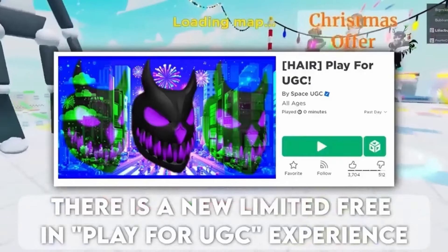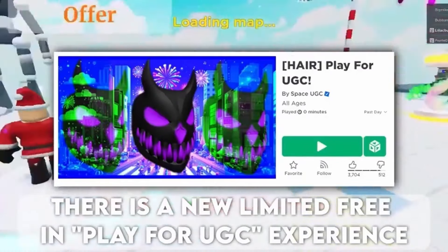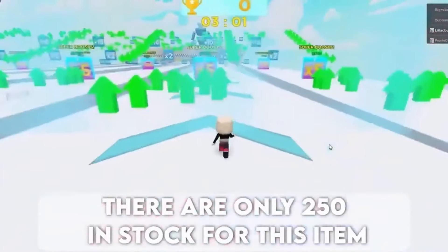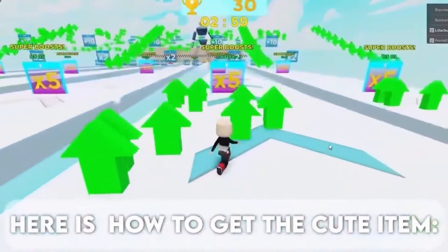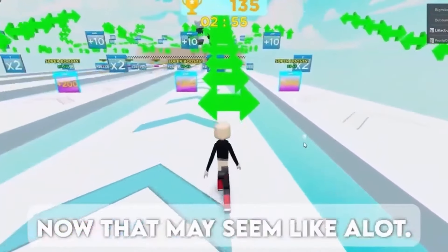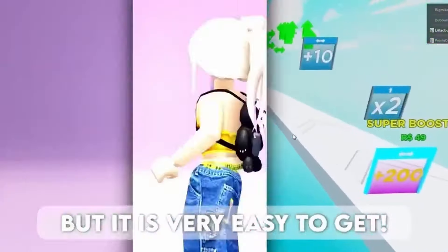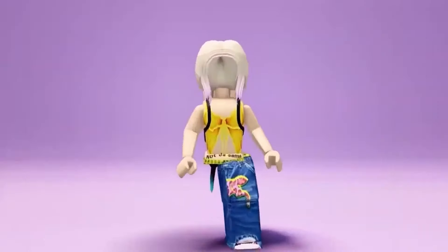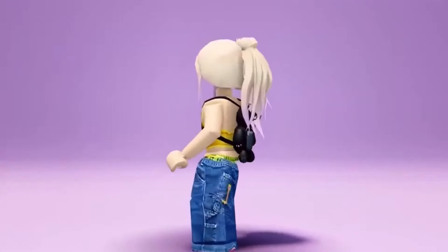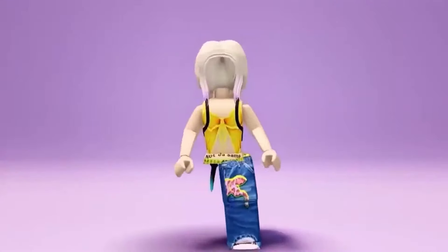There is a new limited free item in the Play for UGC experience. There are only 250 in stock for this item. To get this cute item, you need 475k points to claim it. Now, that may seem like a lot, but it is very easy to get. Here is the cute hair — do you like it? If so, comment below.